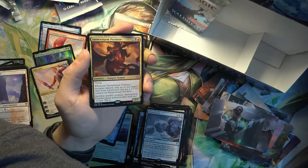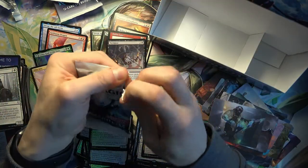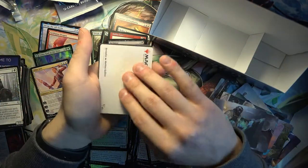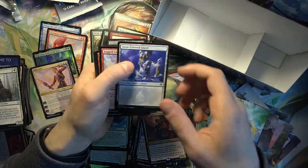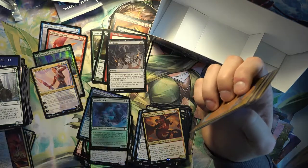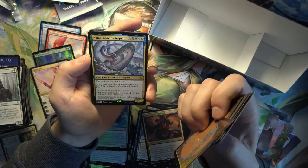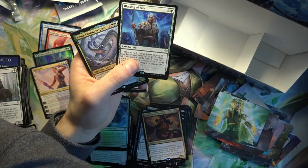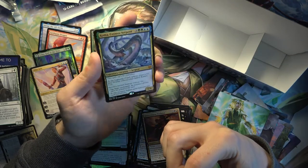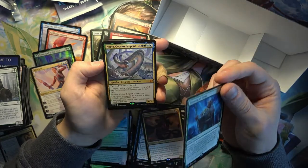Pretty good Aractos card. And for the final pack - Ascent of the Worthy. Blessing of Frost. And that's a pretty good way to end - Cosmos Serpent. Very cool card. I don't know how it'll really be played in Standard, but it looks like it's pretty good for Commander at least - it can protect itself, it can't be countered, and it just starts taking over the game very quickly.